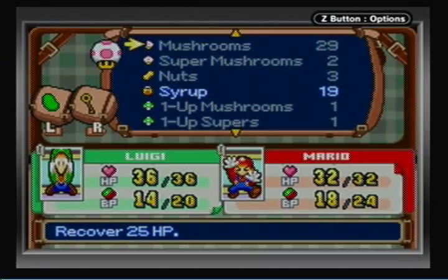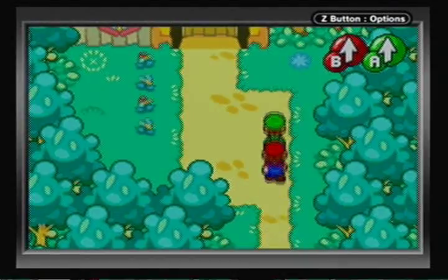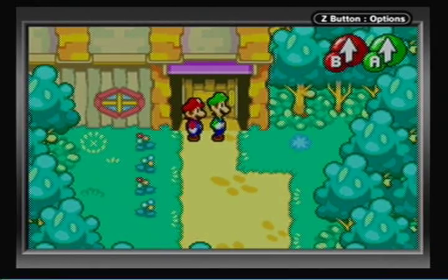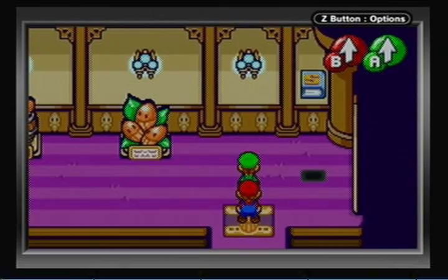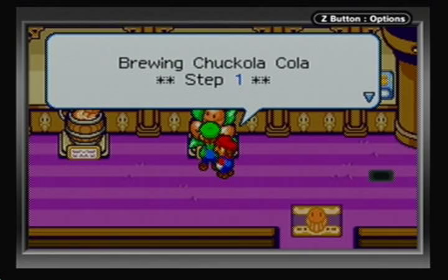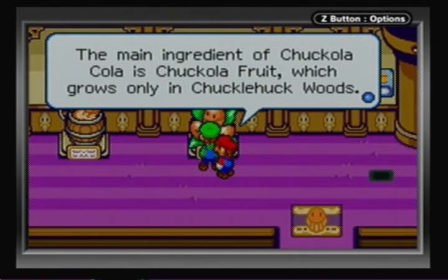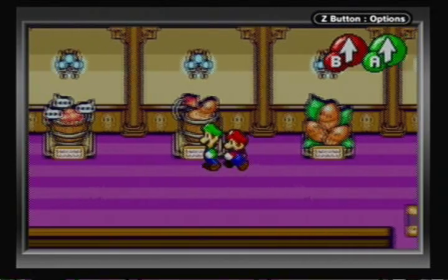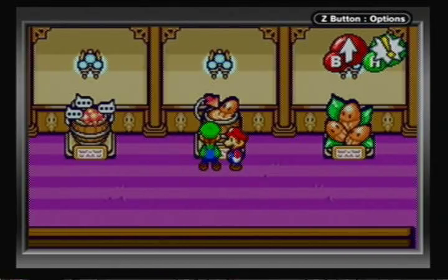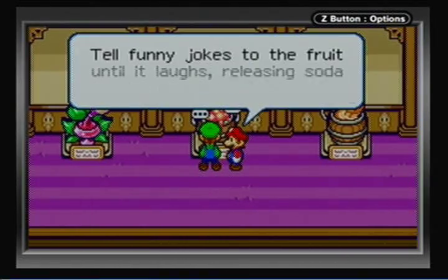Let's heal up - this looks important. It's a big building area and there's an X-item. Before we go to Chuckle Huck Woods, this is the Chateau de Chuckle Huck - in French, because we speak French here. Anyway, this is the brewing process for Chucola Cola: first we need the Chucola fruit, then put it in syrup, which seems normal until...